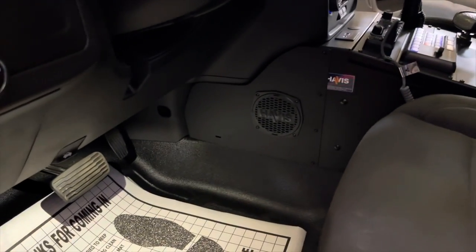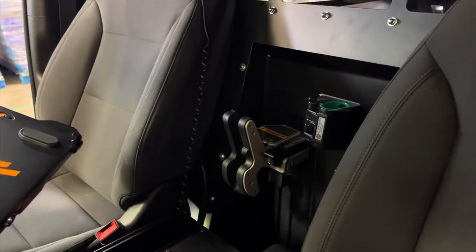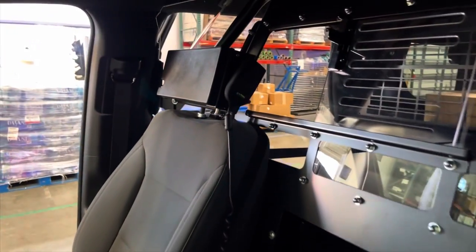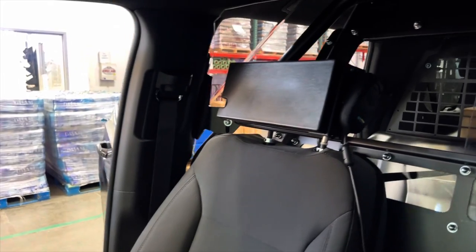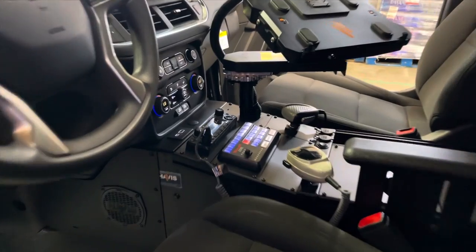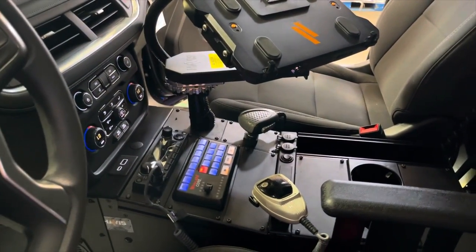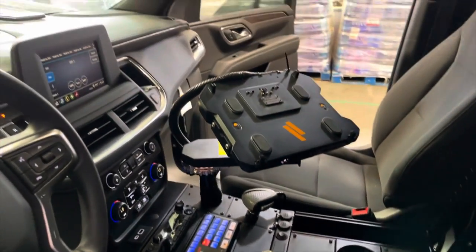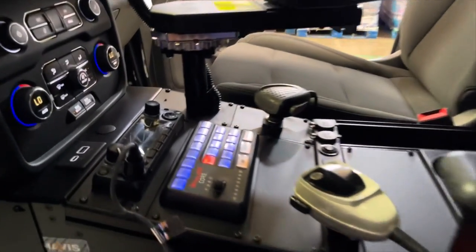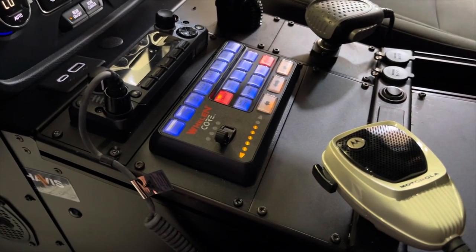Speaker outlet — there's one for the driver and the passenger side. Black rack, AR, and shotgun. Printer, headrest — a little different touch, customer supplied. Armrest, obviously you'll have your two cup holders down below, and then we're waiting for the cubbies to come in from Havis — there'll be a little folder cubby there. Clean setup for the gun lock — it'll count down here how much time you have left until it locks back up. Cool little function.